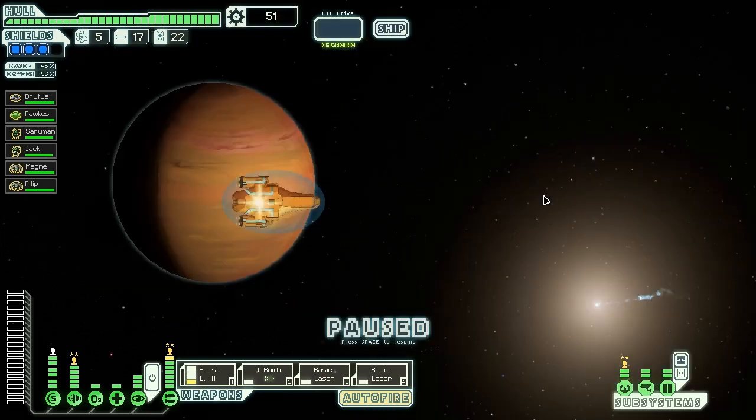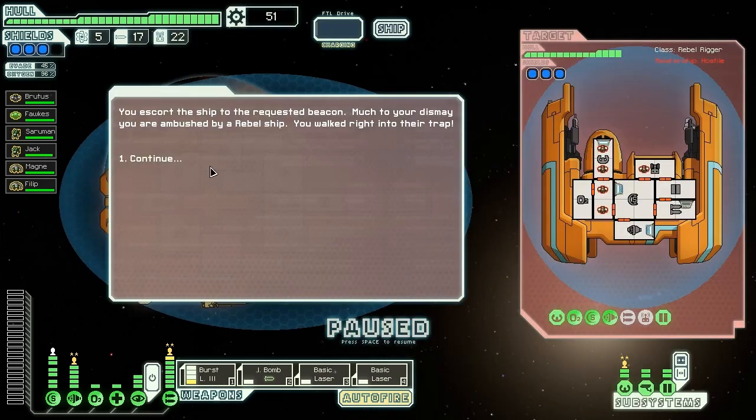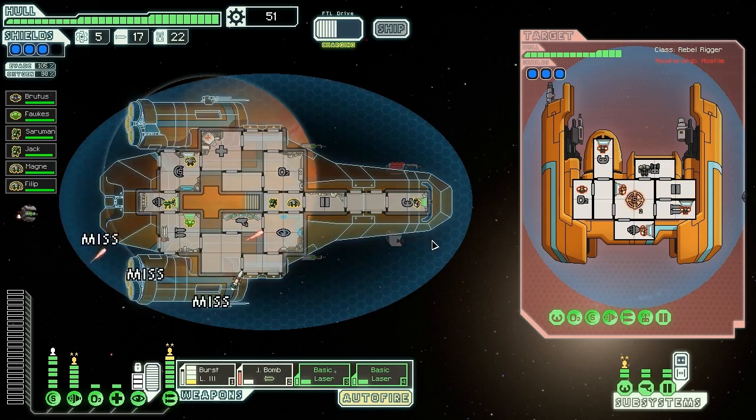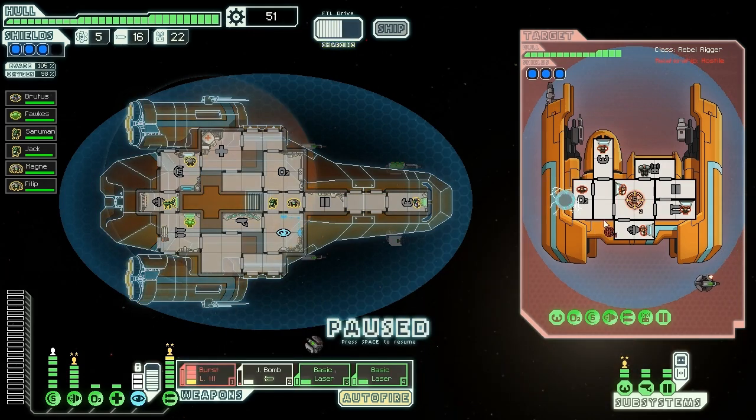We escort the ship to the requested beacon, but much to our dismay we are ambushed — it was a trap, of course it was. They have a level 1 attack drone, a level 1 defense drone — we don't have to worry about either. They've got rockets and some basic lasers. We're going to ion bomb that out and dodge the rocket — very good. We missed with that, but we should be able to plow through their shields with our 7 laser fire. We missed like crazy — because we're fools.